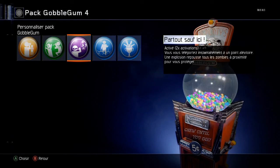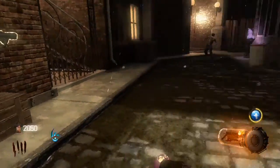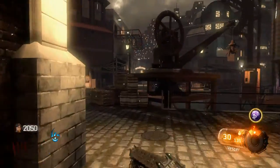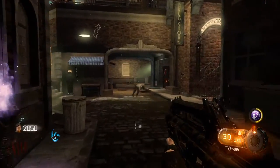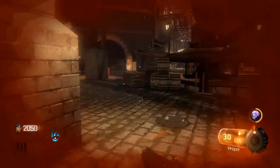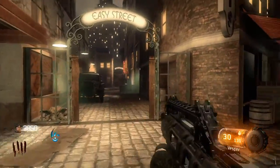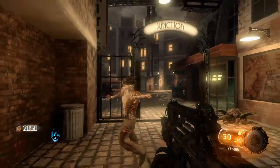Activable, deux activations disponibles. Vous vous téléportez instantanément à un point aléatoire, une explosion repousse tous les zombies à proximité pour vous protéger. Donc vous téléportez un peu n'importe où, c'est vraiment aléatoire. Mais sur les endroits où c'est déjà ouvert — si vous n'avez ouvert que la première porte, vous irez toujours au spawn.